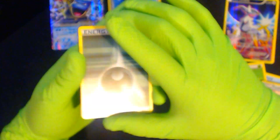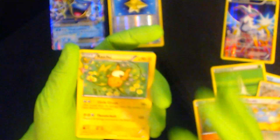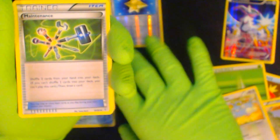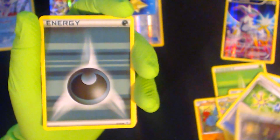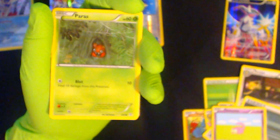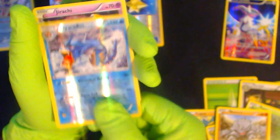Looks like the energy card will be the one in front. One, two, three — I guess that's how it goes. Got a Maintenance — I already got one of these but I'll set it to the side. Maintenance, Persian, dark energy. So this pack was an energy pack, huh? Slowpoke, Paras, Rhyhorn. Oh yes — Jirachi is the shiny!